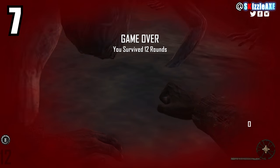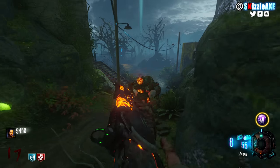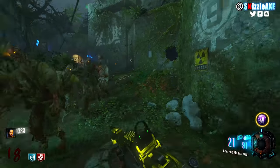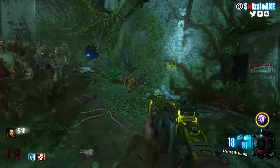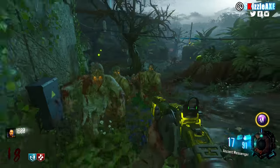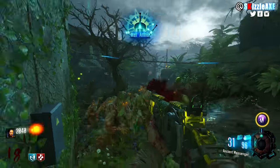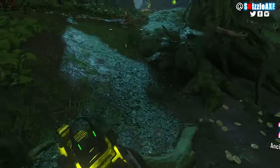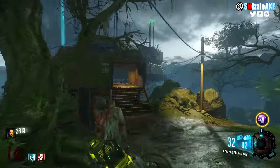Coming in at number 7, we're talking about the Argus — or what the zombies community calls it, the Argus. It has 10 ammo in the mag and 16 in reserve. When you pack punch it, it gets 32 ammo in the magazine and 96 in reserve, and it's called the Ancient Messenger. But every time you shoot this thing you have to pump it between each shot — it's not a good meme. Trust me, be safe wherever you are, don't use this thing.